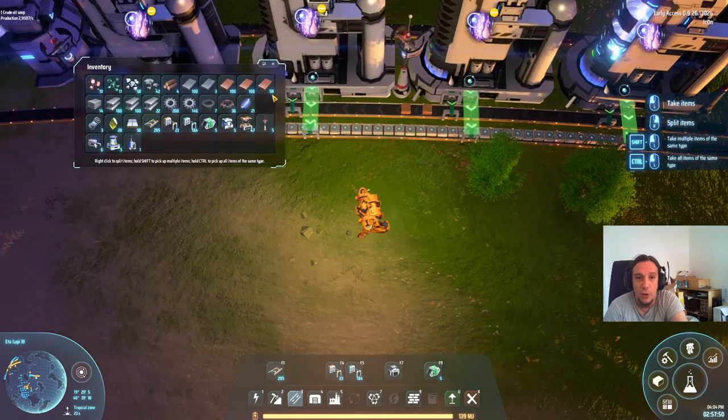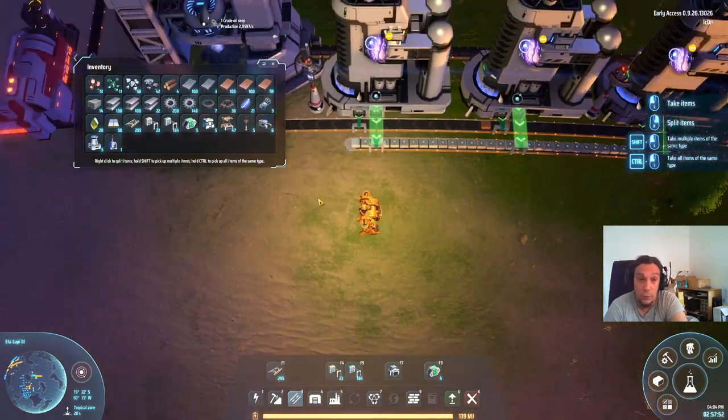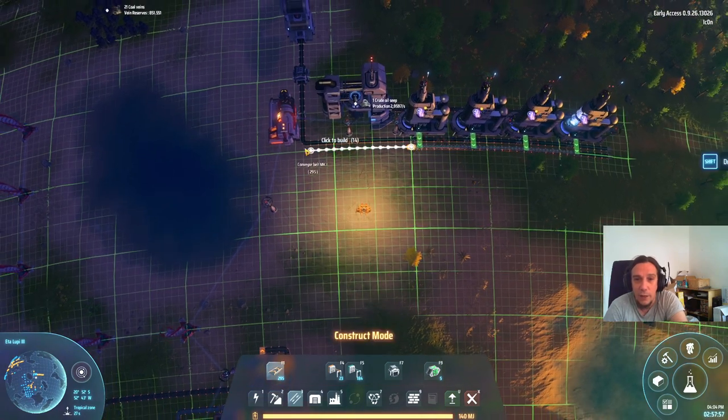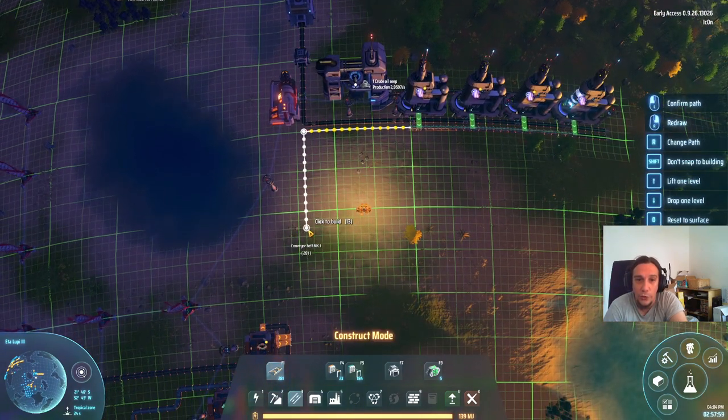Let's toss the oil in there because we really don't want more of that unnecessary. And now we have the necessary hydrogen production. Awesome.